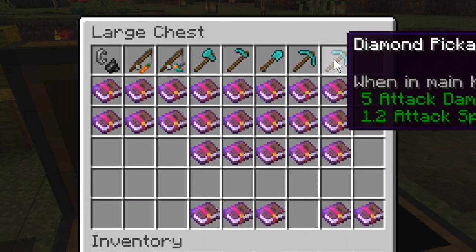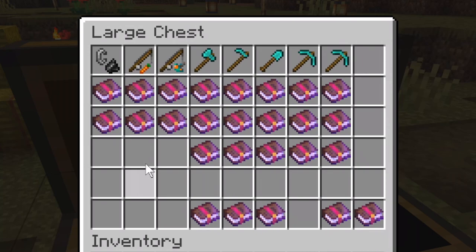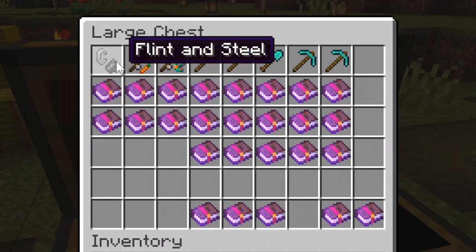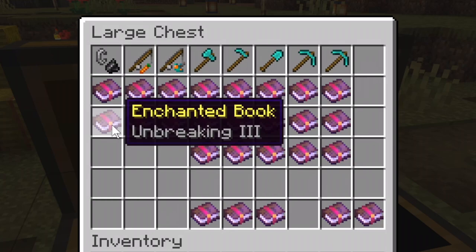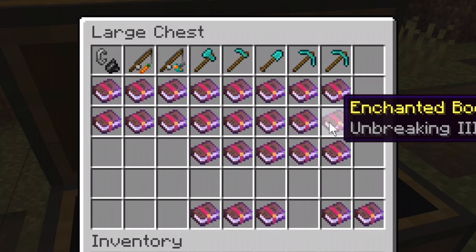Let's discuss which enchants can be given to which tools: flint and steel, carrot on a stick, warped fungus on a stick, axe, hoe, shovel, pickaxe, and a second pickaxe — I'll explain why you need two pickaxes in a bit. For flint and steel and the sticks, you can only enchant them with Mending and Unbreaking. Mending repairs your tool every time you get experience points; Unbreaking makes your tools last longer and adds to overall durability — a great combo.